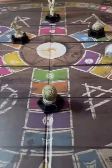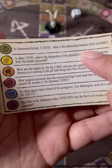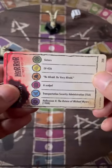Once you get all six wedges, you'll then have to move to the middle by an exact roll. Everyone else will then choose one final question for you to answer. If you get it right, then you win the game.